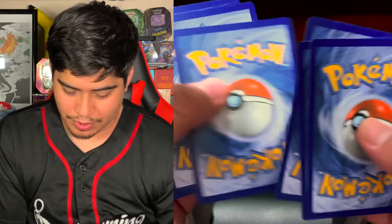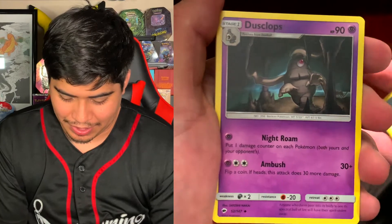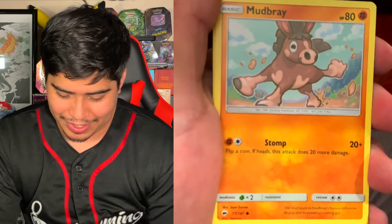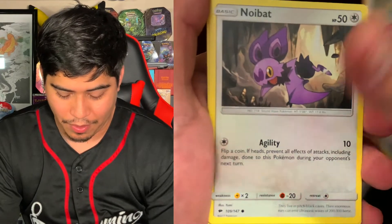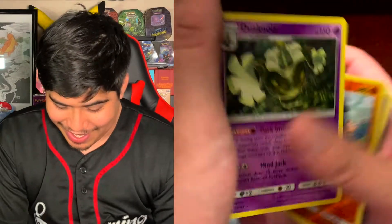Now we got Burning Shadows. We got a Fighting Steel Energy, a Dustcloak, Sableye, Mount Lanakila, Mudbray, Stufful, Noibat, Sawk, Espurr, Mudbray Reverse Holo, and the rare is a Drampa Holographic — I saw the shine at the end. So far, not so good.